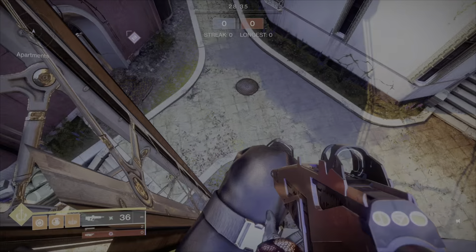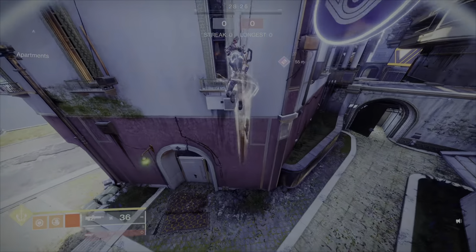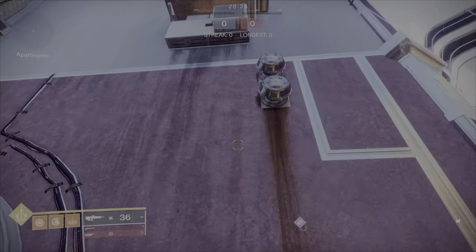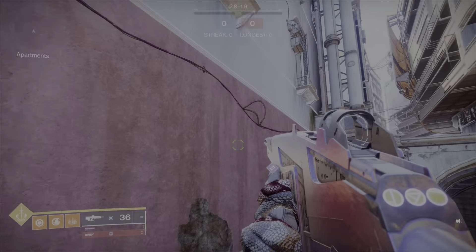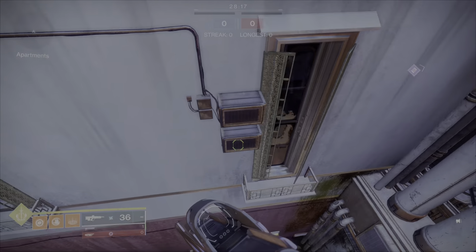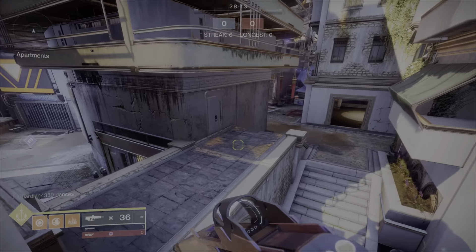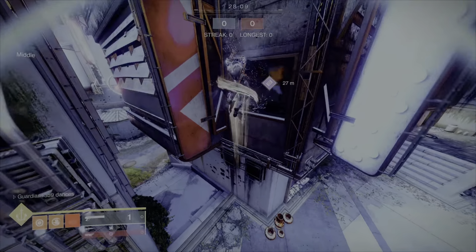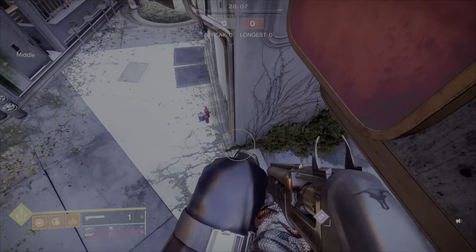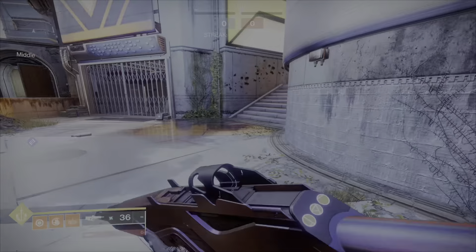This throws people off all the time — they'll just run around the corner looking for you. There are more black boxes, so you can do the same thing with these. They're all over the place. These little conduit boxes work too. There's a spot right here — you don't have to dash into that one, but it'll throw people off fairly easily.